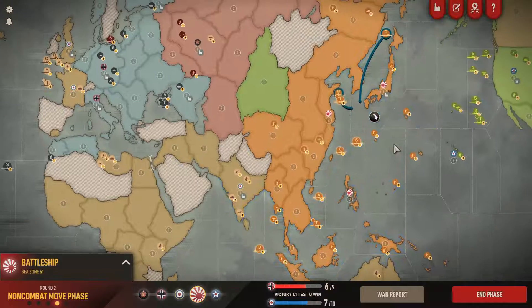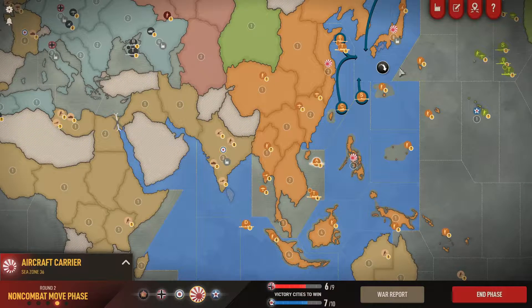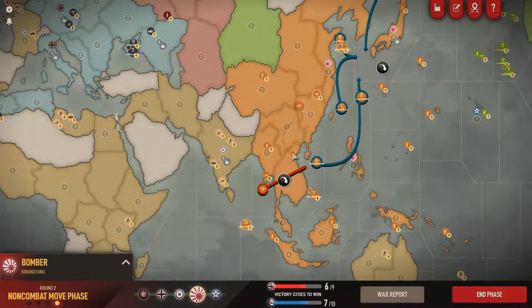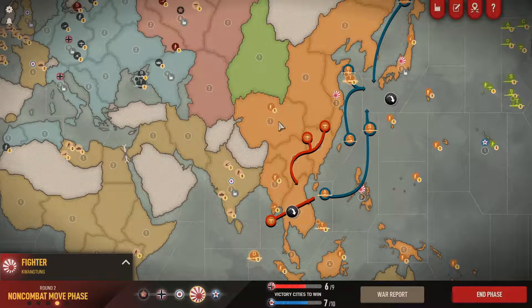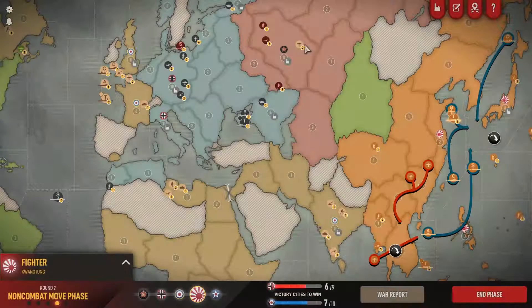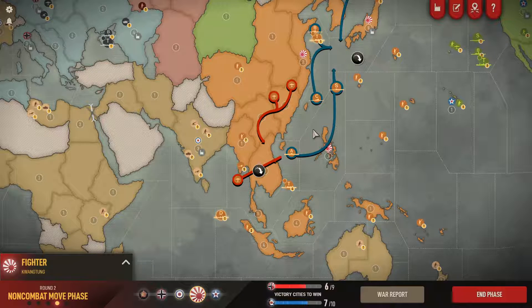Now we stack the side of Japan in preparation. I'm not going to move the fighters with the fleet just yet because I want them in the area should we go for an attack on India. Depending on what he places in India, it might be a possibility - although Britain could have fighters appearing there next turn, which might make the attack too risky.